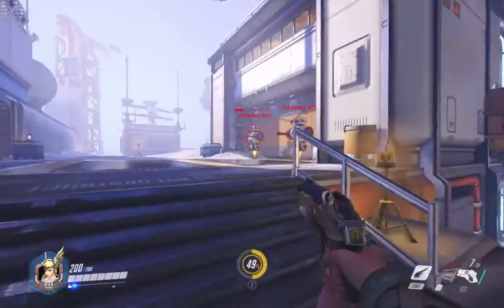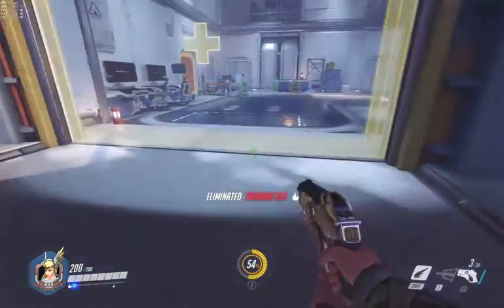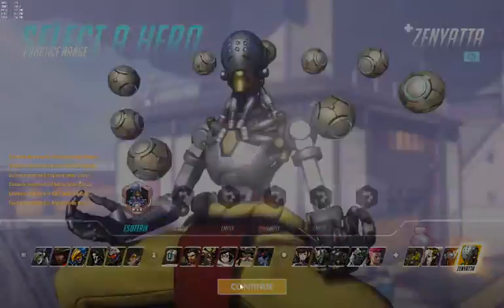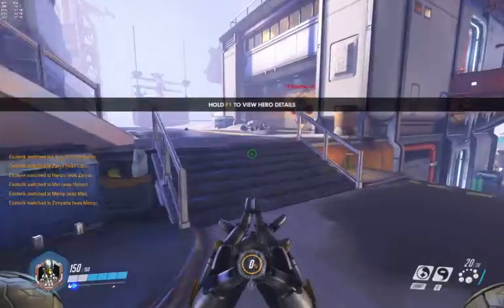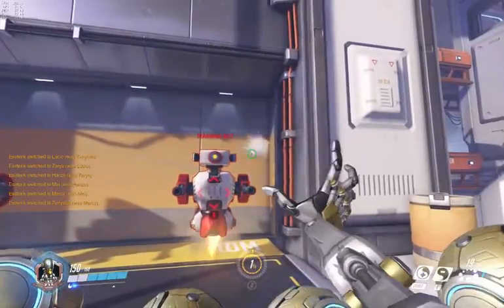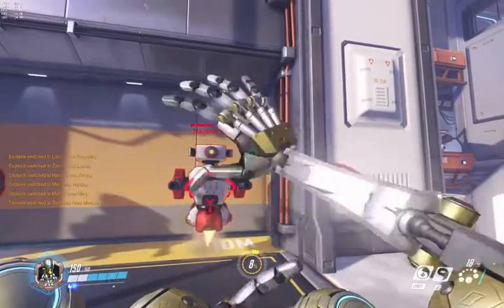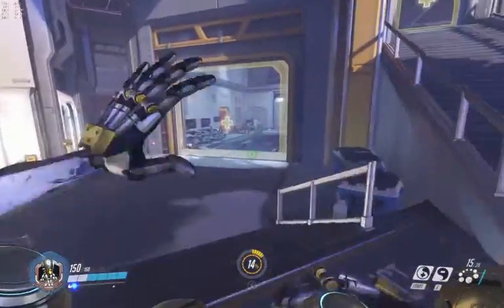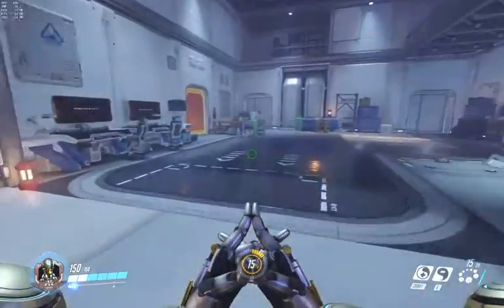You can actually have the same thing happening with Zenyatta. At the 5 meter line — you're good, and you're hitting. You're good, you're hitting — the same spot as the Hanzo arrows.